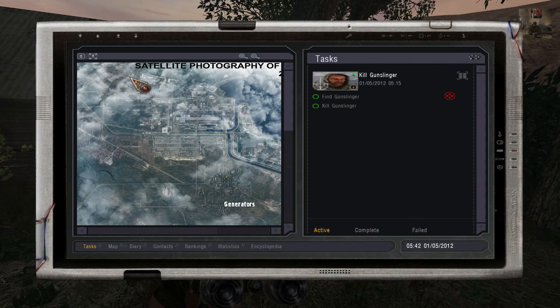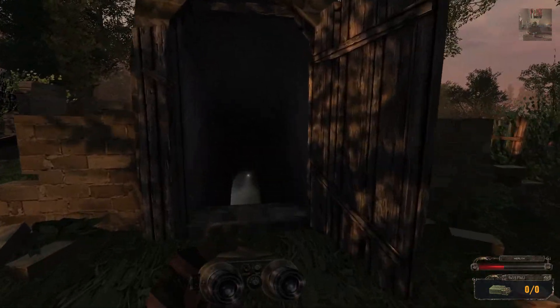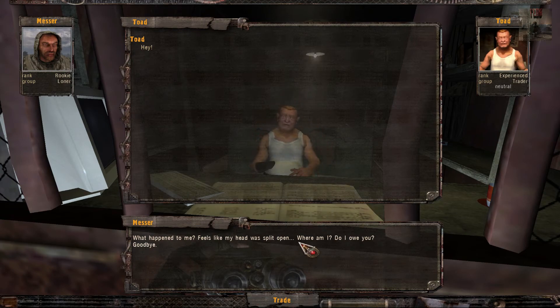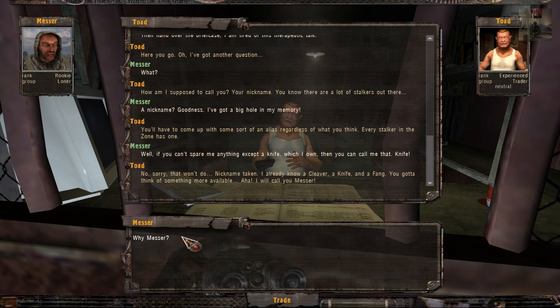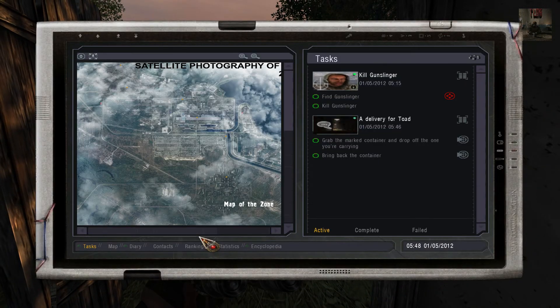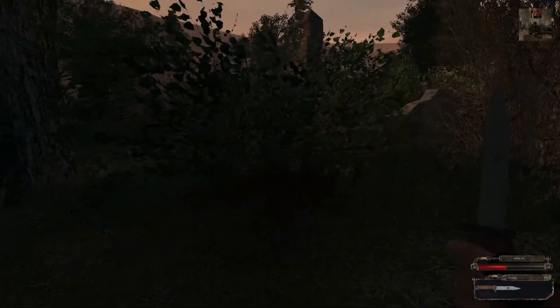Up here we have the generators. First things first, let's talk with Mr. Toad — this is not Sideorovich by the way, and that guy kind of lost his hand I would say. I've done all of this dialogue so I just went forward. So we are called Messer. Of course we are Marked One, although here we have a completely different name.